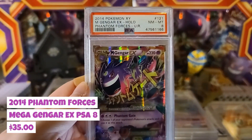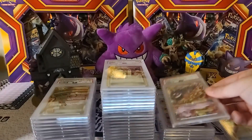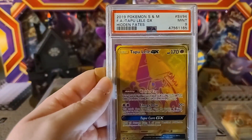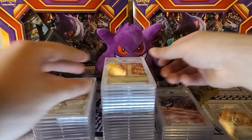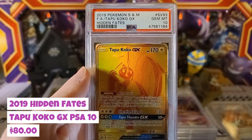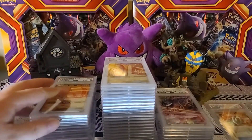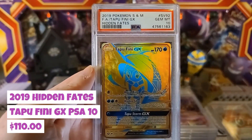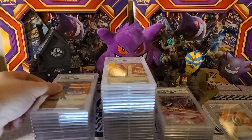Now we got my Mega Gengar EX holo from Phantom Forces at a Near Mint Mint 8 — I'll definitely take that, was hoping for a 10 but what can you do. Then from Hidden Fates the gold Tapu Lele, got a 9 — couldn't join the other Tapus with a 10, but Tapu Koko Gem Mint 10 from Hidden Fates joins them. I don't know what it is — I think it's that red mixed with gold that makes them shine. And Tapu Fini obviously being a Water type, the red with the blue makes sense — got that in Gem Mint 10 as well, amazing card.